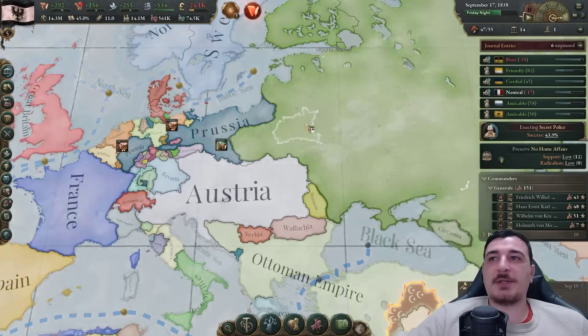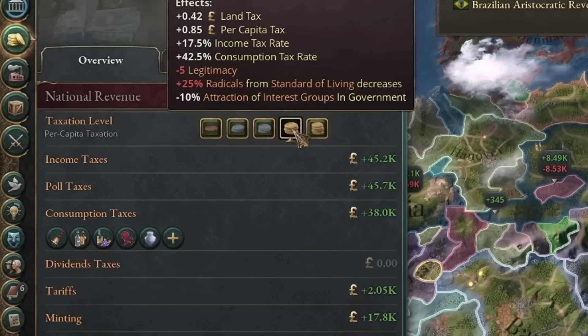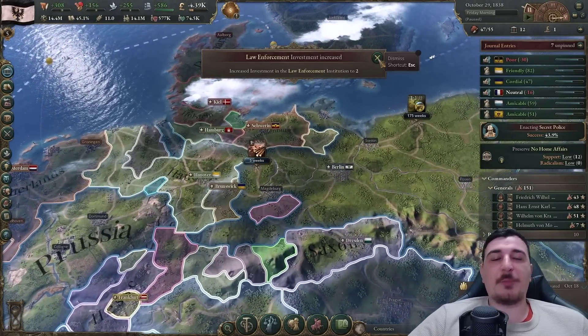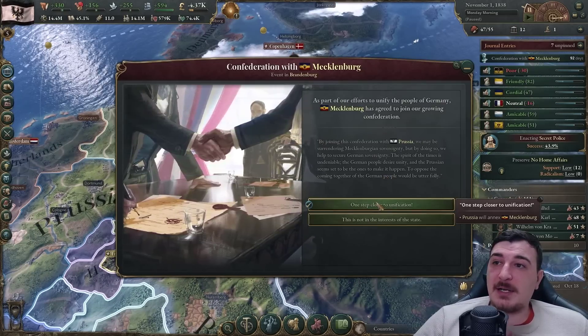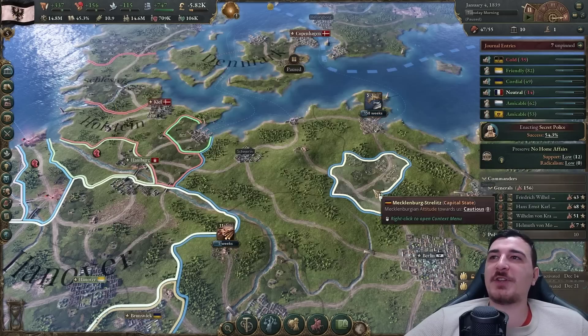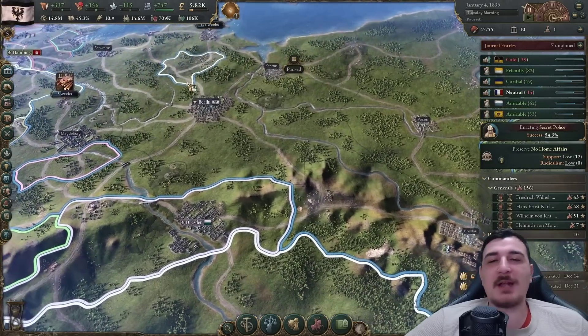It's time to start bankrolling the Russians now - it'll tank our economy a little, but you can offset that by going to higher taxation. Our economy is perpetually increasing anyway. Our second unification candidate is Mecklenburg. We just got a free university in Silesia from an event - that's essentially free pre-built buildings. I hope that happens a lot more.